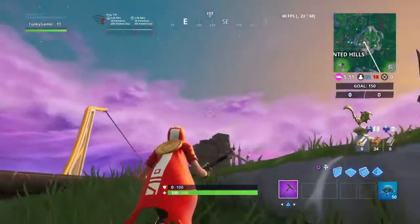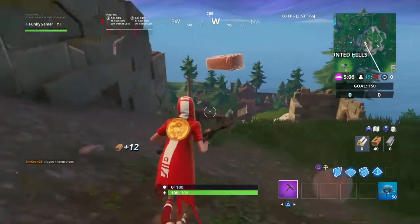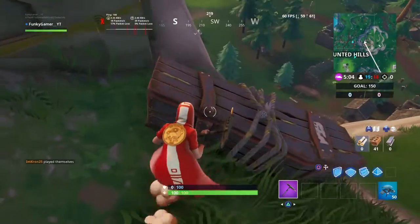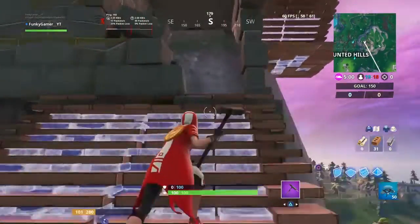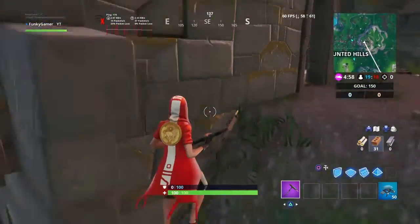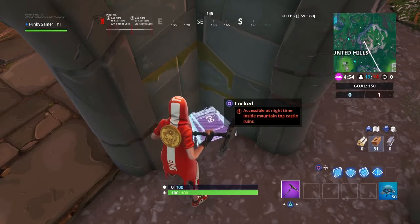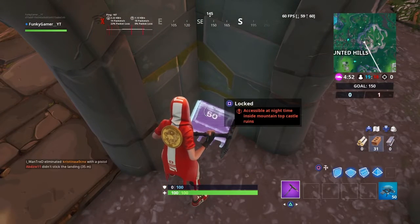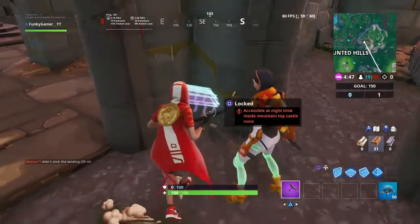You're just gonna come here, grab some mats, come down here, and as you can see this thing right here — you stop here, start to build up, come here, jump, and you can see Fortnite landmark number 50, which is accessible at nighttime inside mountaintop castle ruins.